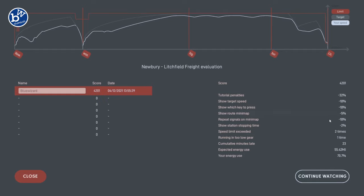Tutorial penalties at the top as usual. Repeat signals on minimap 10% — I don't know what that is. Speed limit exceeded two times. It might be here — I don't think so. Oh I see, right at the end when we're coming in there. Running in too low gear — that's because the game was telling me to mess about at the beginning. We go up and down, get a little bit confused at times. I should just ignore it. Energy use 70% — that's good. We are 23 minutes late.